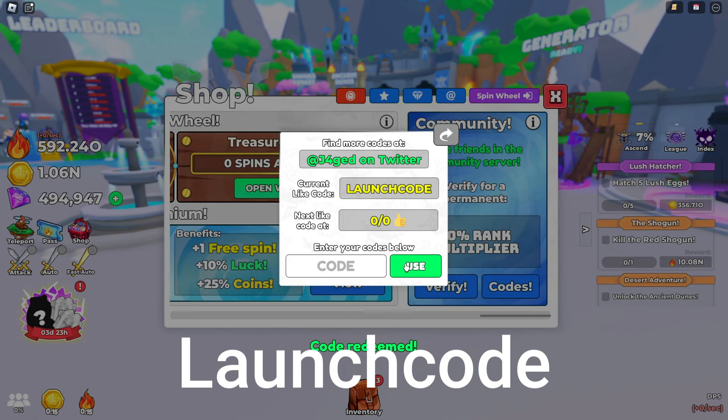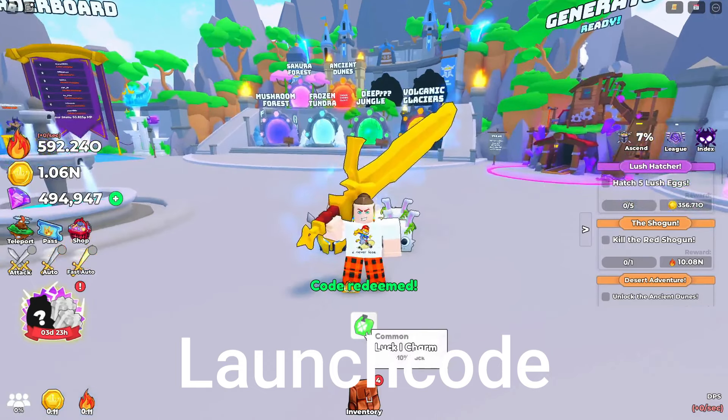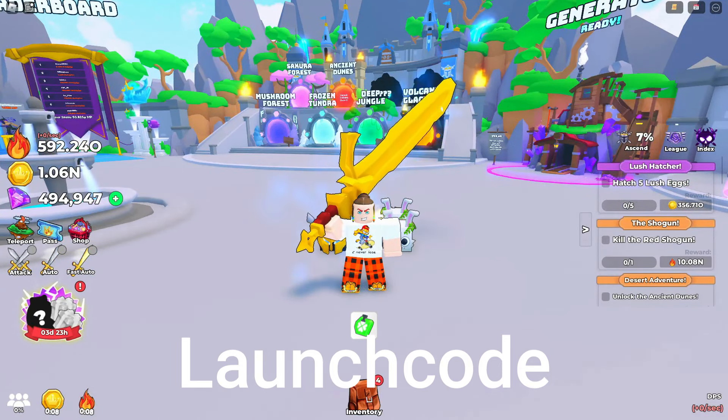Finally, the last code will be Launch Code. That is all the codes. This will grant you another charm. If this helped you, make sure to like and subscribe. Goodbye.